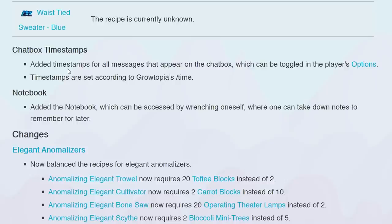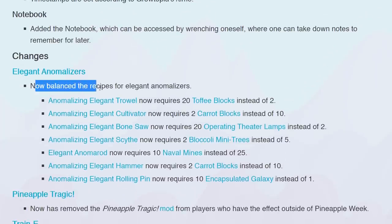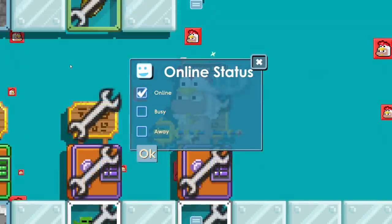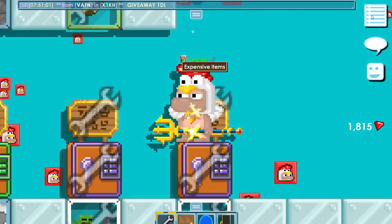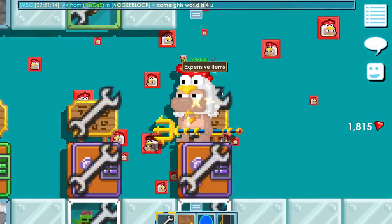The notebook is a good idea. Elegant Anomalizers — now they balanced the recipes for Elegant Anomalizers. These are all the different blocks you get if you do the roll quests. I think I can get toffee blocks right now because I've been doing the surgery roll quests. And they added set online status — let me put it to busy. Now people will finally not bother me when I'm recording. I can just put it on busy and ignore everyone. People can't blame me anymore if I ignore them.